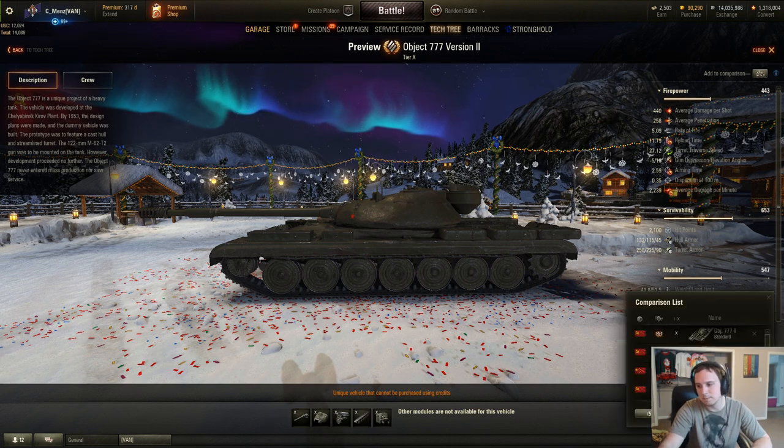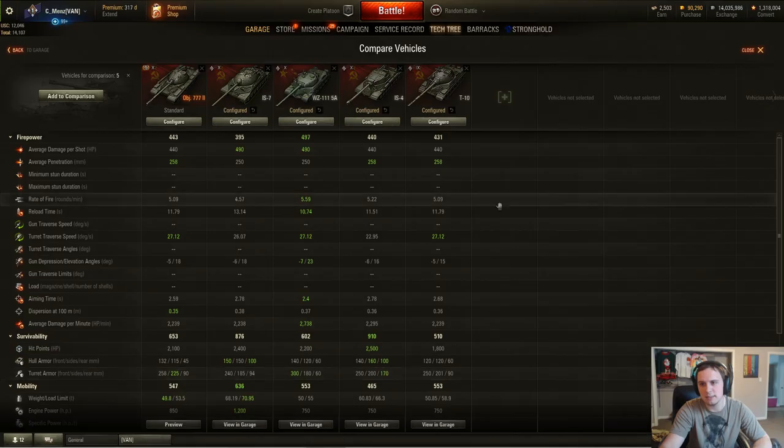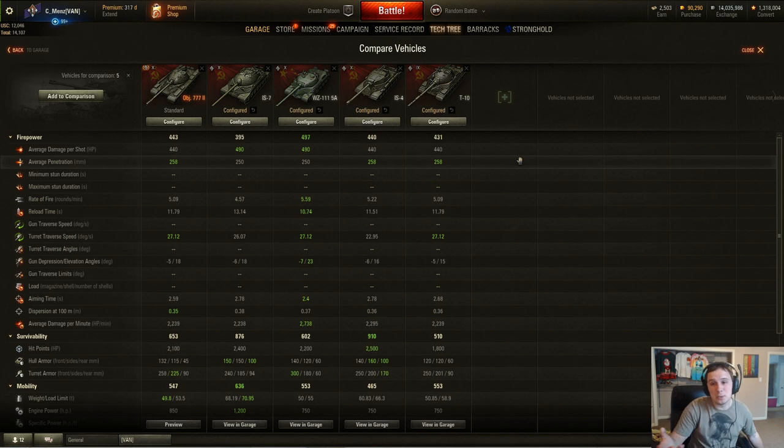Getting into comparisons, comparing it against the IS-7, WZ-111-5A, IS-4, and also keeping the T-10 here: more or less, you have a 440 damage gun, same as the IS-4, since the guns across both are essentially the same outside of a few minor stat differences. That 440 damage is less than the IS-7 and WZ-111-5A. However, they do have a little bit more penetration — 8mm. The Object 777, given it has the same gun as the IS-4 and T-10, has a 340mm pen HEAT round, which beats the IS-7 and is tied with the WZ-111-5A.